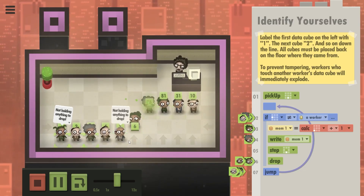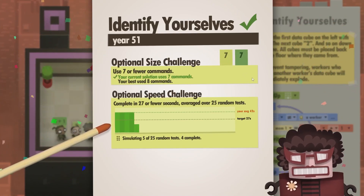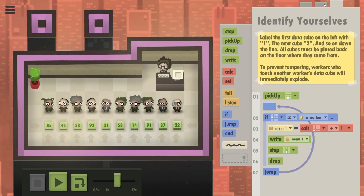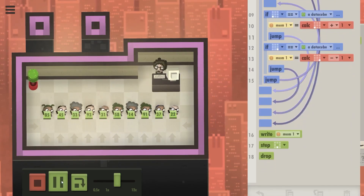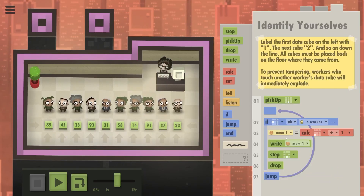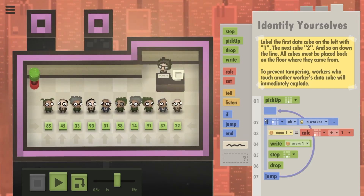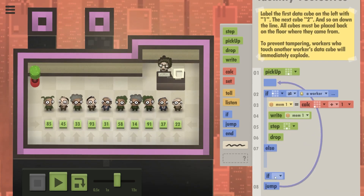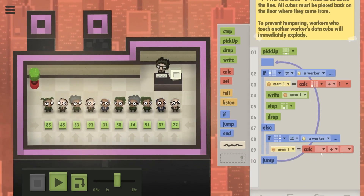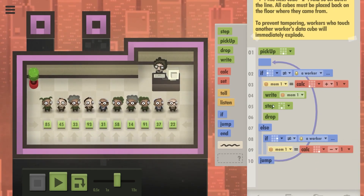So that's seven beautiful commands — works as expected, but still too slow. The reason might be because my original optimization starts from both sides, which makes it really fast. So we could make this code fast as well by going in both directions. Else if there isn't a person on the right side, you're going to calculate in memory one what's bottom right plus — oh, this time actually minus one — and then right, step, drop.